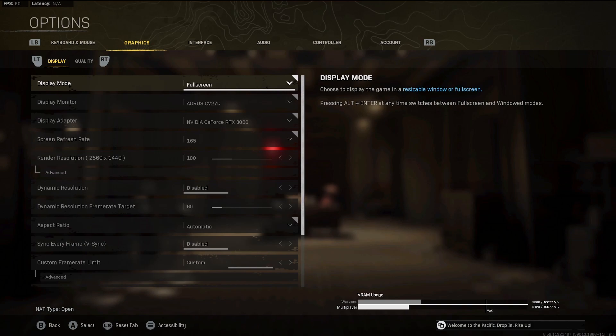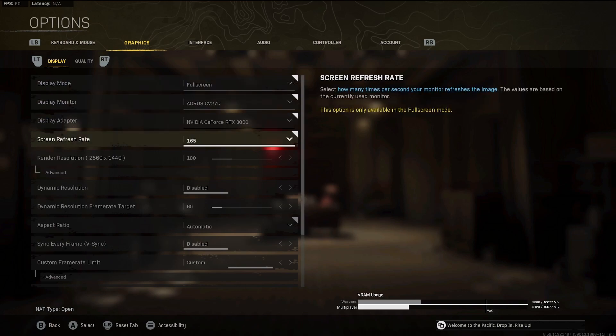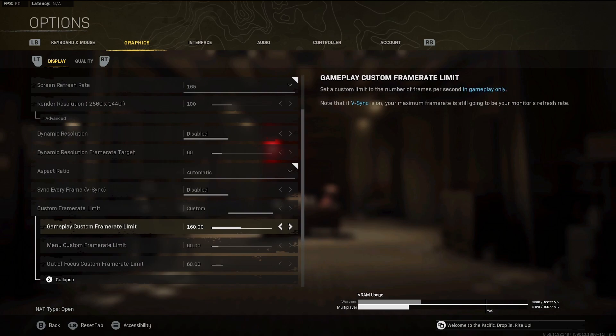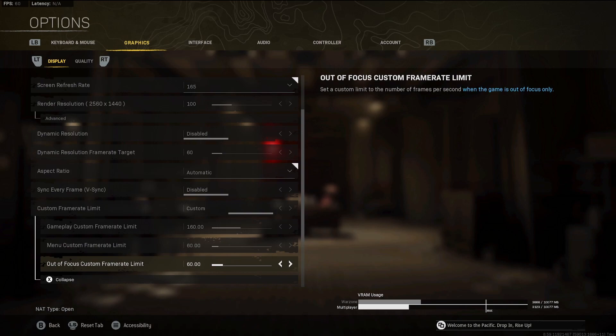All right, first things first — Graphics. Make sure you're fullscreen; you're going to get the best performance that way. Make sure your screen refresh rate matches whatever your monitor is. I've got a 2K monitor, so 1440. And then the custom frame limit — for your gameplay, max it out as much as you can get, but for your menu and when the game's minimized, keep that at 60. It'll help your PC not be at full load the whole time.